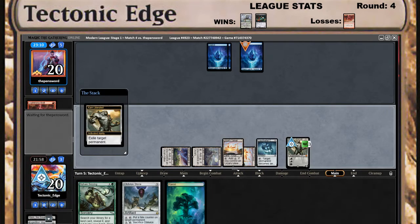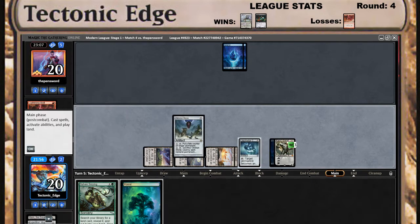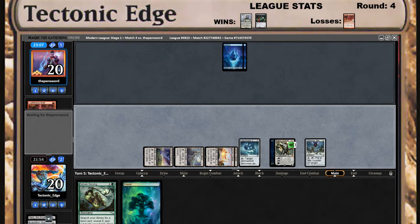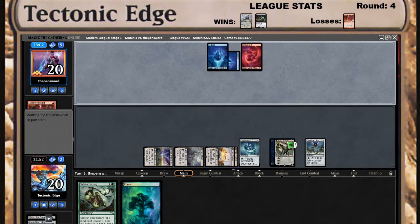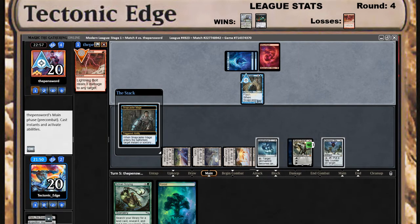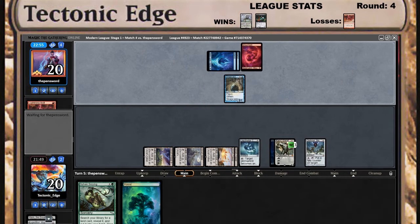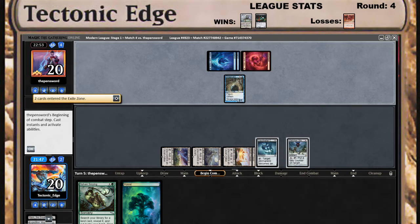We're going to play the other Karn, eat another island, and run out an Oblivion Stone — this matchup gets a little rough for him from here. Lightning Bolt would be his best card, I think — Snapcaster or Lightning Bolt. Yep. And we are on top decks now.